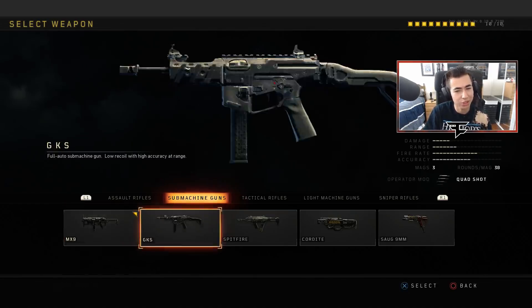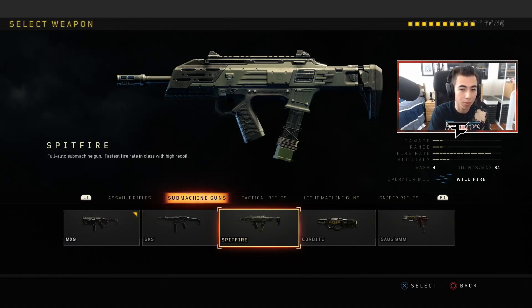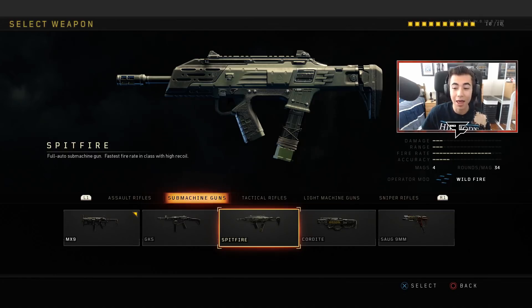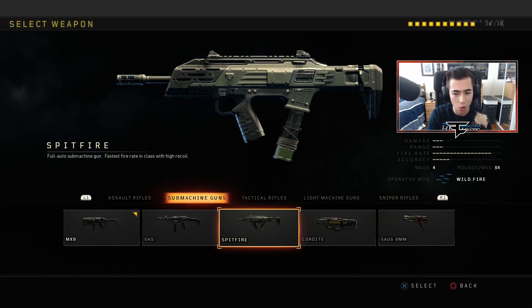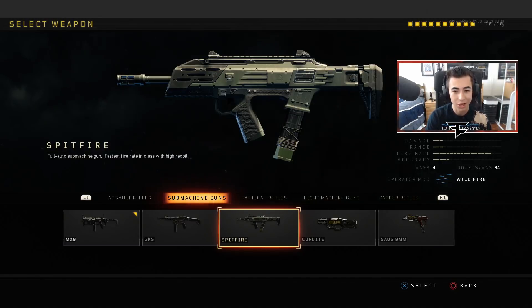I feel like I just like the MX9 more and I'm more comfortable with it. And the Spitfire — this gun is a very close-up weapon. If you have this gun, you pretty much want to be like point blank in people's faces, pretty much in shotgun range, because this gun melts. I love this weapon when I'm pushing something and I know someone's going to be super up close to me because you can slide with it, start hip firing, and it shoots so fast. The damage and range and accuracy are pretty low but the fire rate — look how quick that is.